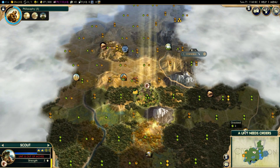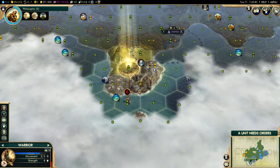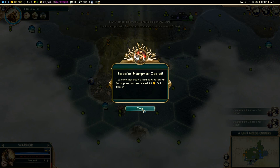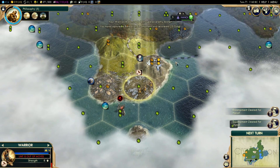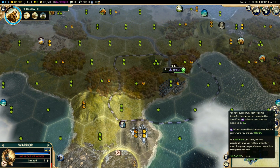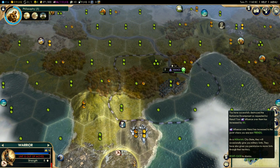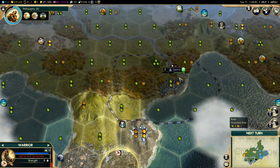We now have vision on that encampment down there. We're sending our scout out to explore — we can already see the lands of France and the Netherlands down here. Before you ask — no, I am not Dutch. I have a bunch of Dutch friends but I myself am not from the Netherlands, which is in the northern part of western Europe.